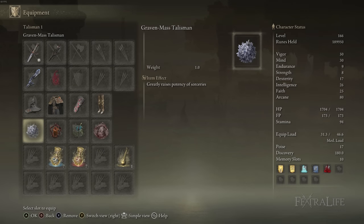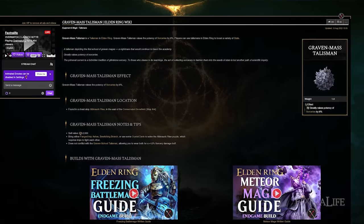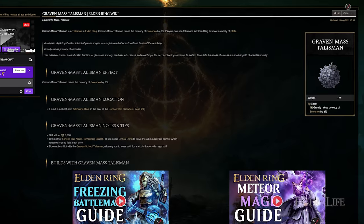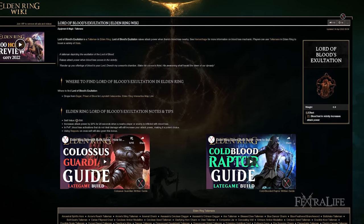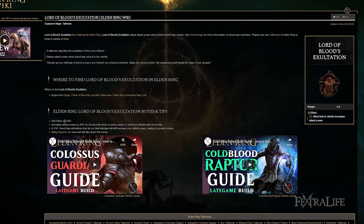For talismans, there are five I use — three that I always use and one I swap. These are the Graven Mass Talisman, Lord of Blood's Exaltation, the Magic Scorpion Charm, Taker's Cameo, and the Dragon Crest Greatshield Talisman. The Graven Mass Talisman increases spell damage by a good amount since we're spamming Briars of Punishment and using Briars of Sin. Lord of Blood's Exaltation increases attack power when you set bleeding on yourself via Seppuku or when you trigger it on an enemy — that increases both spell damage and attack damage, which is fantastic.